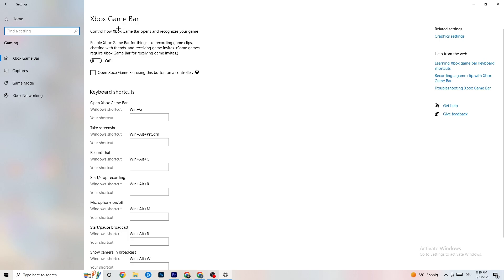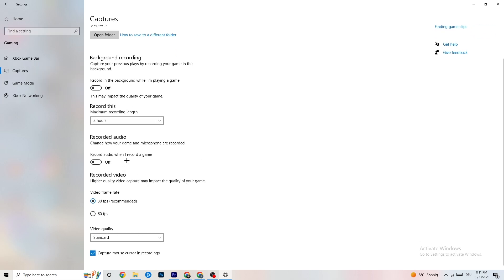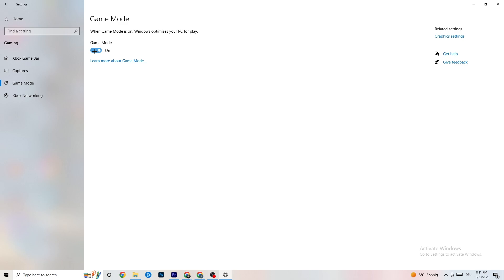Now click on Gaming in Settings. Once you're there, you'll see Xbox Game Bar — turn this off, you don't need it and it just eats performance. Also turn off Captures, because having something running in the background could cause crashes mid-game, prevent the game from starting, or cause FPS issues. Then hit Game Mode — for some people it works better on, for others off, so just try it out.